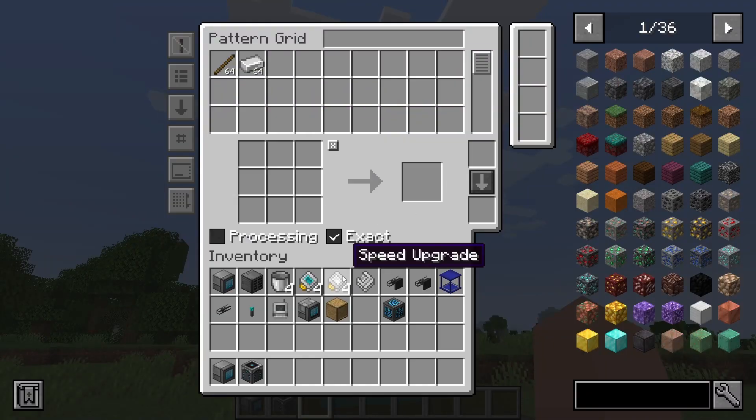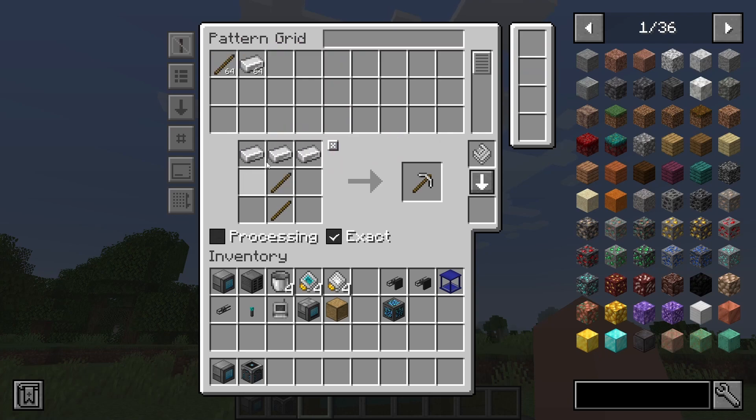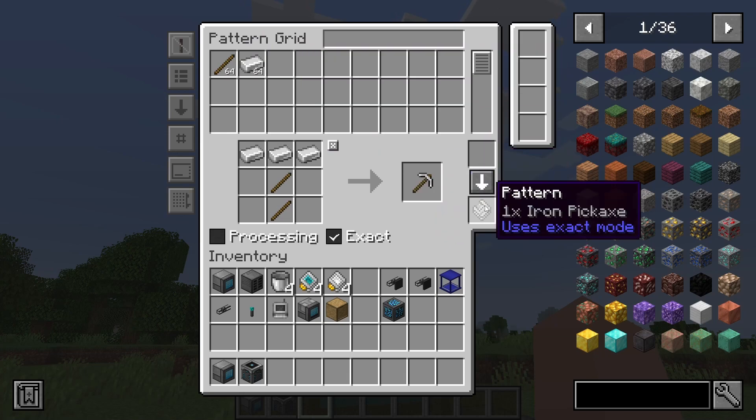If we put in a pattern right here and let's say we want to make a bunch of iron pickaxes — it doesn't take any because this is not actually real iron, we can't take it out. Then you can see I got an iron pickaxe here; just click Create and it makes an iron pickaxe.